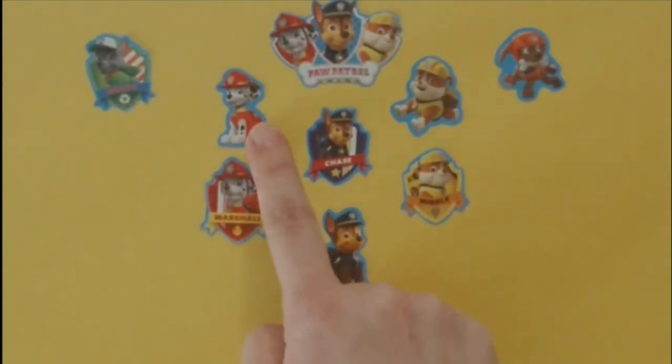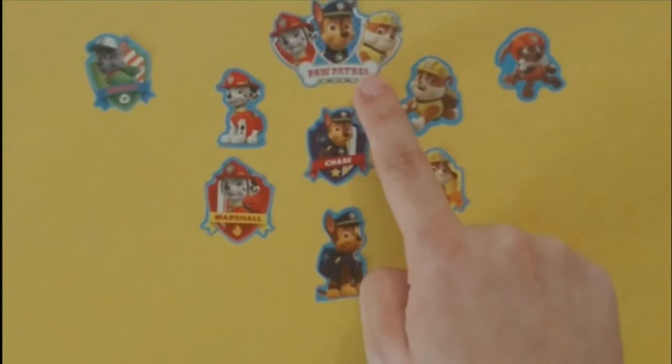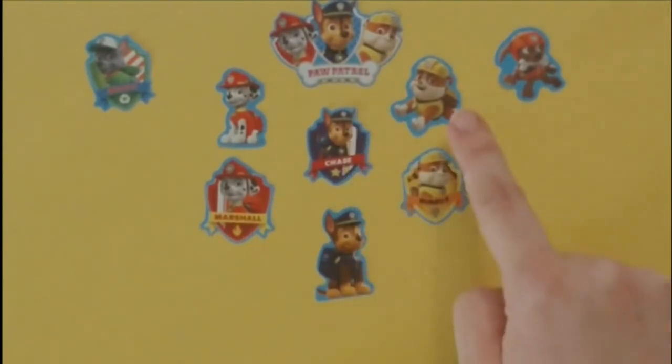So, how many stickers do we have all together? We have one, two, three, four, five, six, seven, eight, nine. We have nine stickers.